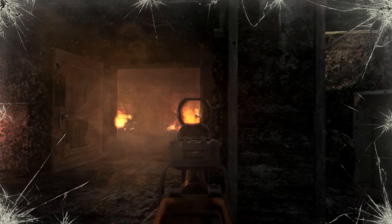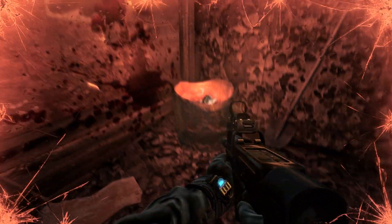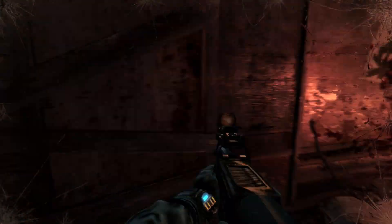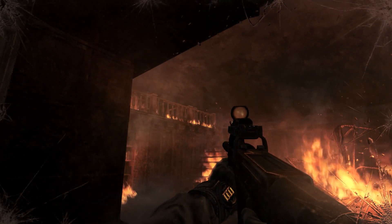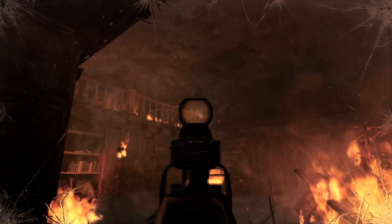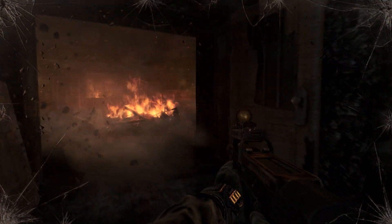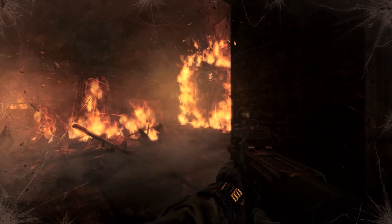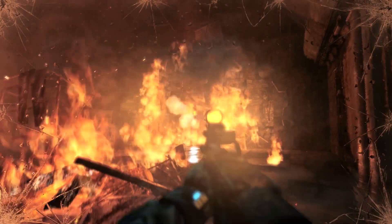Oh, he definitely saw me there. There's definitely gotta be another guy on the ground floor. The ability to lean would be really useful for this, by the way — though I guess that wouldn't work for the Xbox. Attention, we've got company! Did his little commissar hat really protect him from a headshot? Yeah, keep shooting that wall, buddy. This isn't Battlefield 3 — you're not gonna get a suppression bonus on me.